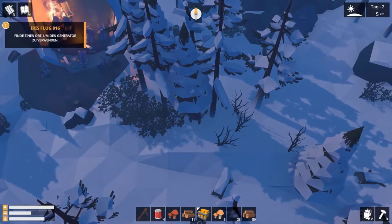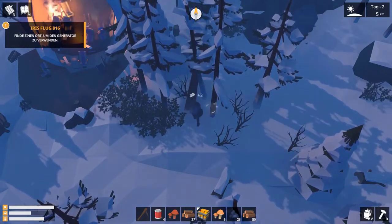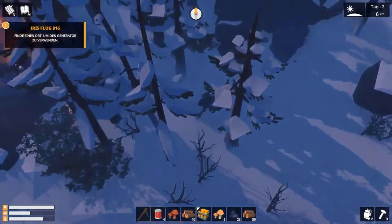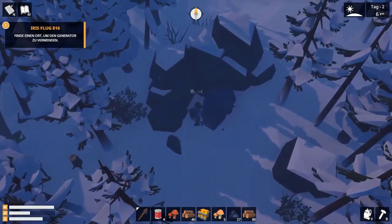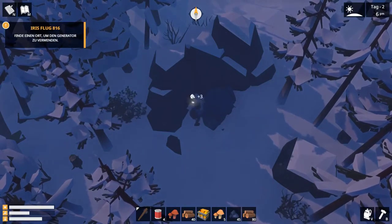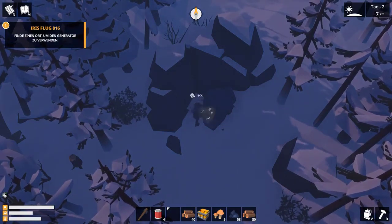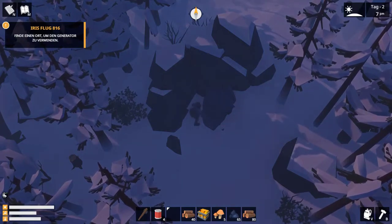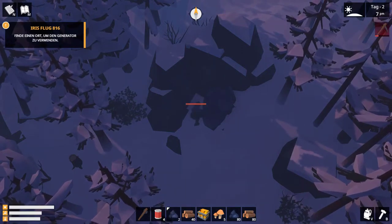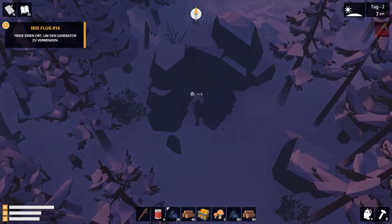Schon mal ein bisschen Holz im Vorrat – 20 Stück brauchen wir im Vorrat, ein bisschen was zum Anfackeln brauchen wir auch noch. Es sollte eigentlich relativ schnell gehen. Jetzt überlege ich, nochmal hier ein paar Steine zu sammeln. Dann futtern wir gleich unseren Pilz – die Steine fülle ich jetzt ein bisschen auf. Damit ich gleich schon die Werkbank upgraden kann – das ist ja auch nicht ganz günstig.